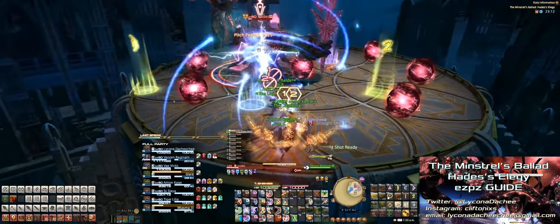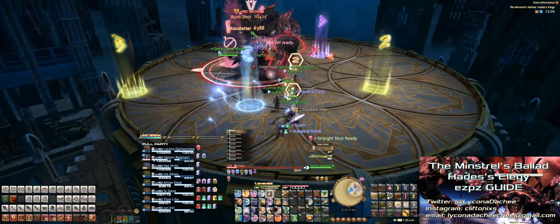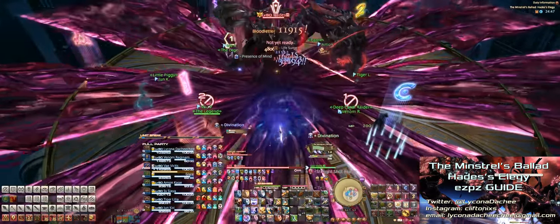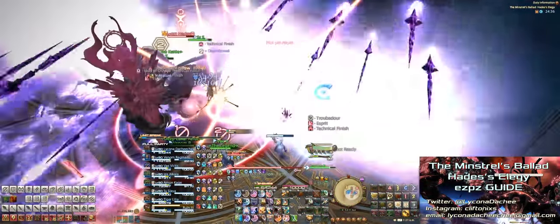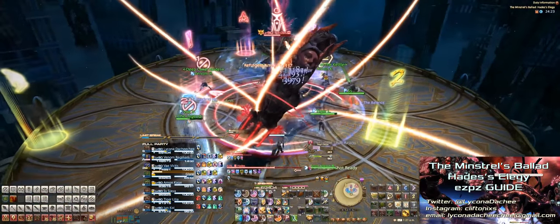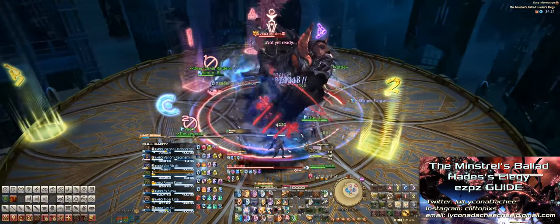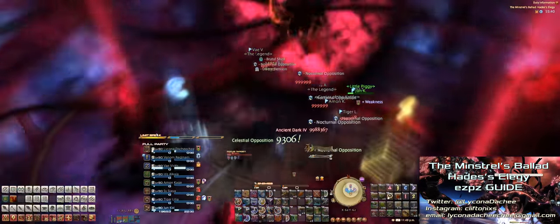You'll always get the opposite mechanic from the first time: if you got the stones first, you'll get the orbs, and vice versa. Right after that, he'll cast Shadow Spread again, so go to your clock positions and dodge accordingly. Then he'll cast the giant purple spike mechanic again, followed by the AOE tank busters. By this point, if you don't get him down to 10% HP, he'll enrage and cast Ancient Dark 4, wiping your entire party.